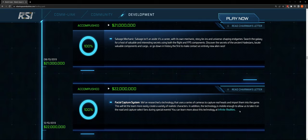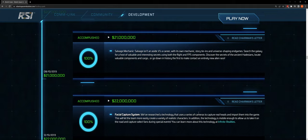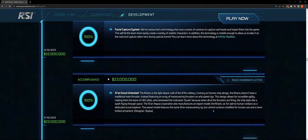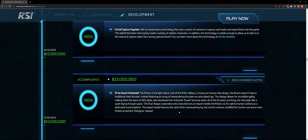At $22 million: facial capture system — using a series of cameras to capture real heads and import them into the game. We just need probably 1,700 percent more head options to make that robust. At $23 million: the Xi'an Scout unlocked — the Khartu-al, the light attack craft of the Xi'an military. I'm excited about that. I have one and I'm probably going to upgrade it to the Santok'Yāi when it comes out.